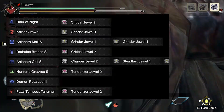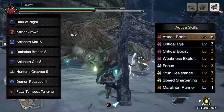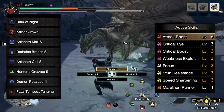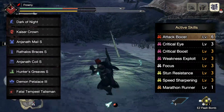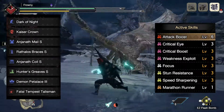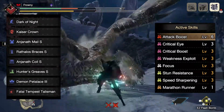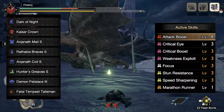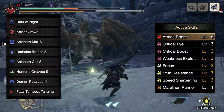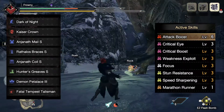With this combination of armor and decorations, we will be hunting with the following skills: Attack Boost 6, Critical Eye 3, Critical Boost 3, Weakness Exploit 3, Focus 3, Stun Resistance 3, Speed Sharpening 3, and Marathon Runner 1. From this list, it is obvious that the important skills are Attack Boost, Weakness Exploit, Critical Boost, Critical Eye, and Focus — these are the skills that will provide our damage, and they are the number one priority.